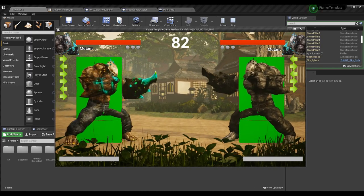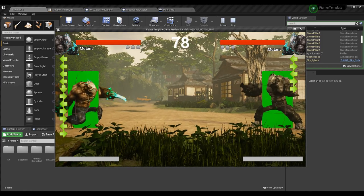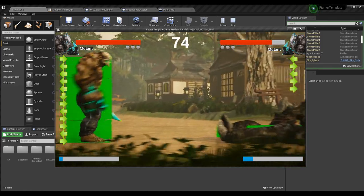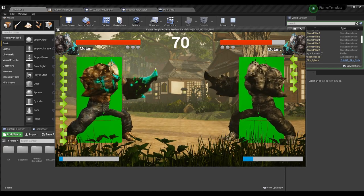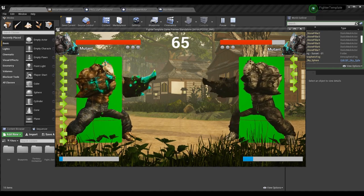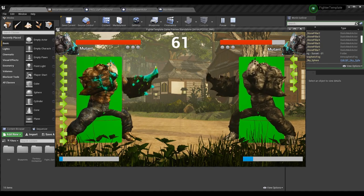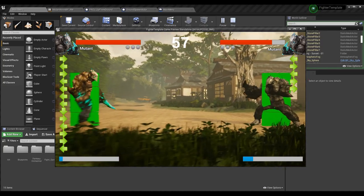Today we're going to be doing a rising tornado. I'm sure you've seen things like that where you perform an attack and something comes up from the ground and attacks the opponent. Sometimes it inches forward toward them. An example I can think of off the top of my head is Conga's attack that goes underground from Killer Instinct, but there are many, many examples of this.